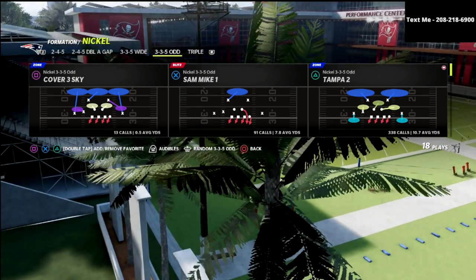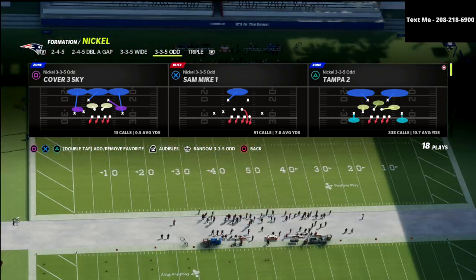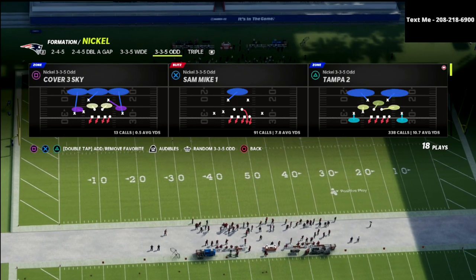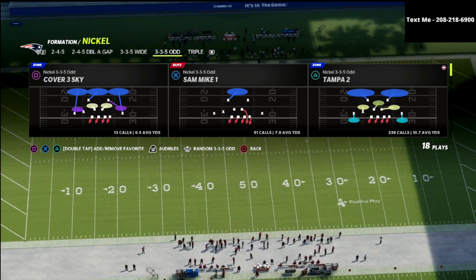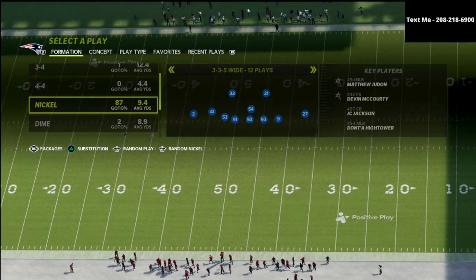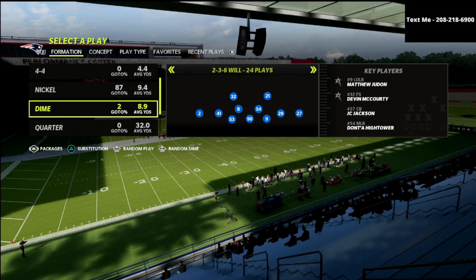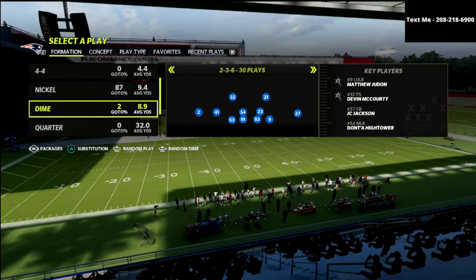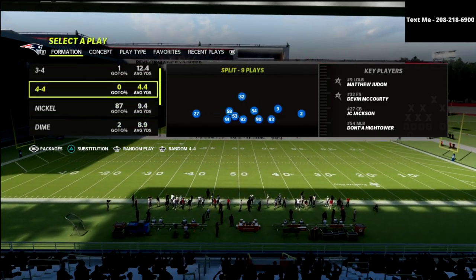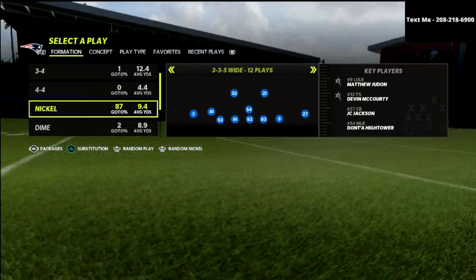In this video we're talking about one of the best defensive playbooks in the game: the Baltimore Ravens defensive playbook. I think this is truly one of the better formations in the game. You have the ability to go to nickel 245, 245 AA gap, 335 wide, 335 odd. You've got the 146, the 236 will — which is one of the most slept on formations in this game — and then also the dime 236. You've got 34 bear as well, so just a lot of versatility in this playbook.